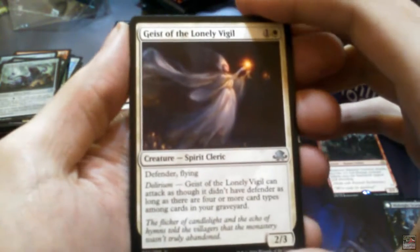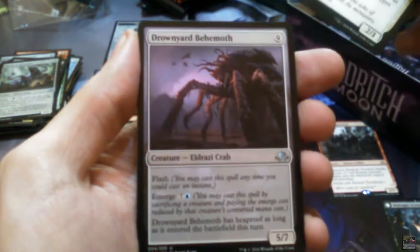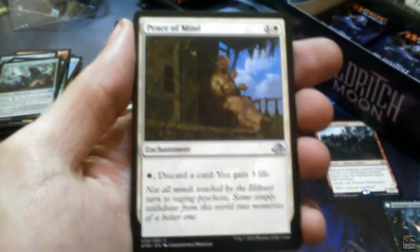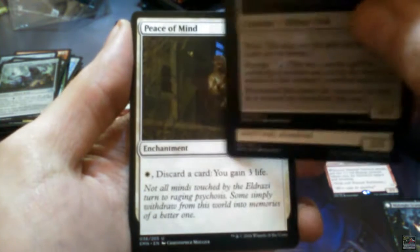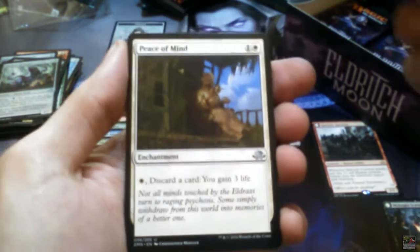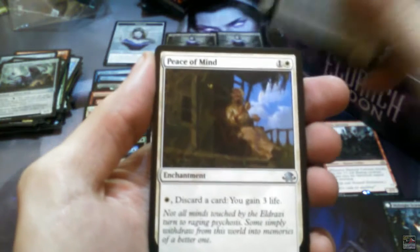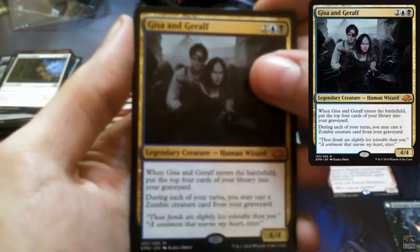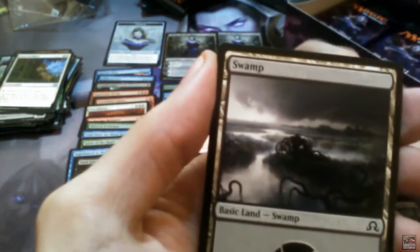Geist of the Lonely Vigil, Drownyard Behemoth, Peace of Mind — it's a nice card, discard a card and you gain 3 life, you obviously do that if you need it. And Geist and Geralt is the third Mythic of the box!